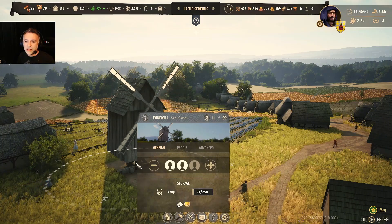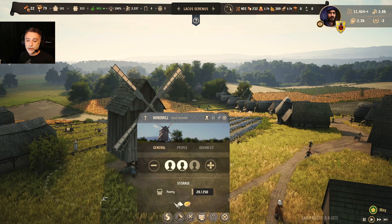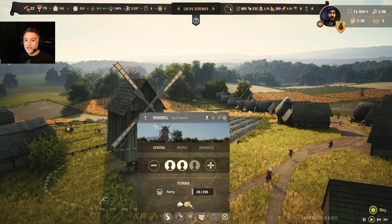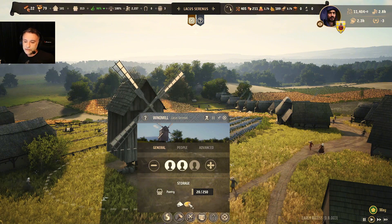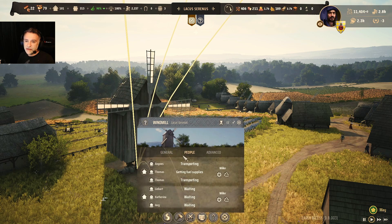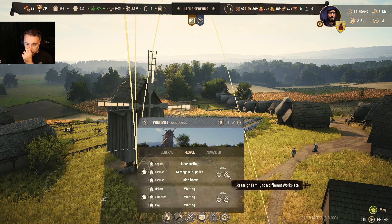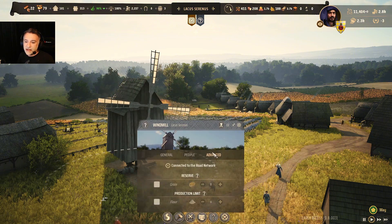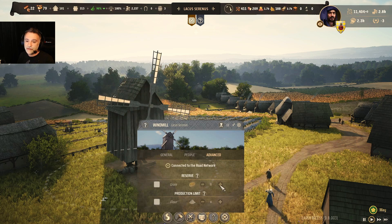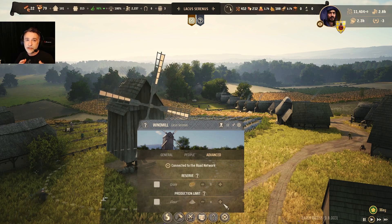If you click on the mill menu you have a general section showing what is in the pantry — the newly produced flour or the grains that can come either from the farm or from the granary. The miller is the one who goes and picks up the resources. You can have up to three people working in the mill. In the advanced section you can reserve grain for this building so it doesn't go anywhere else, and you can also set a production limit for the flour.